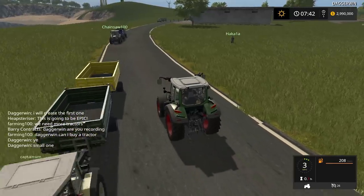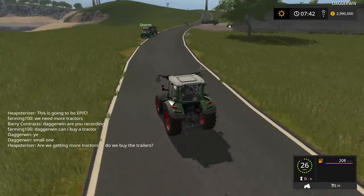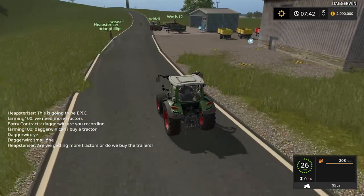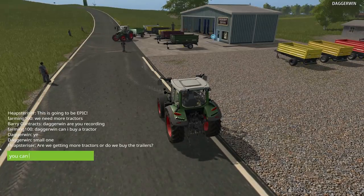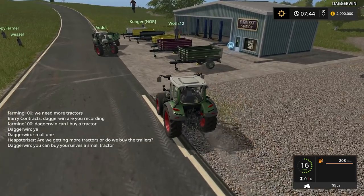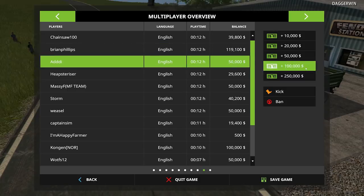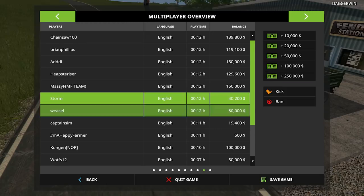You can have a small tractor. Chainsaw 100 is the right idea there - we'll do two. And Storm. Two together. The only problem is you have to, of course, reverse them. You can buy yourselves a small tractor, if they can afford it. That is the issue. Actually, I'll give everyone 100,000 because otherwise it is going to be a serious problem with the money - it really does not go very far.